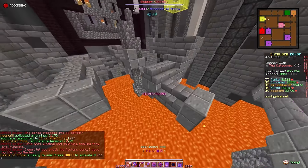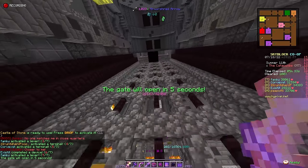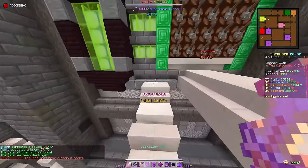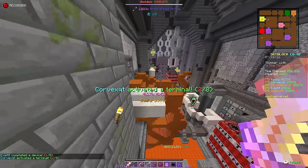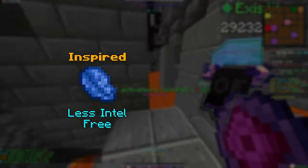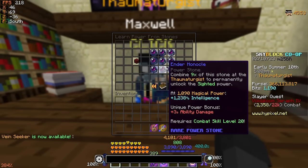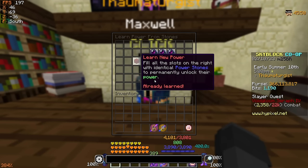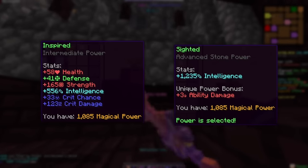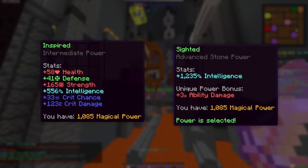Both of those discords have bots that will help you find the best missing talismans for the most magical power, and the way you do this is by going to any of the bot commands, doing the slash missing command, and it will literally just give you a list of the cheapest talismans you can buy that will also provide you the most magical power. Now I would like to preface this — while I do own a Discord server and I make Skyblock videos, I actually do not have any of these Skyblock bots in my own server, so if you join my server thinking you can get any of this functionality there, you would be mistaken. Nonetheless, once you have a bit of magical power and a pretty decently sized accessory bag, the two power stones you want to go for are either Inspired or Sighted. Sighted I would highly recommend — it's really cheap to buy off the Bazaar and all you have to do is give Maxwell 9 Ender Monocles, and then you learn the Sighted Power Stone and can equip that instead of Inspired. You can very clearly see that Sighted is much more mage oriented and will provide you with a lot of intelligence if you choose that one instead.